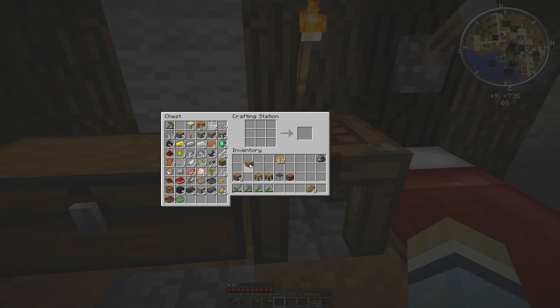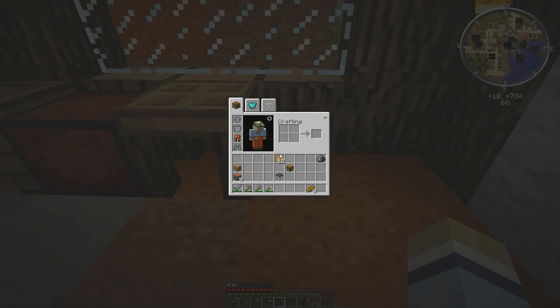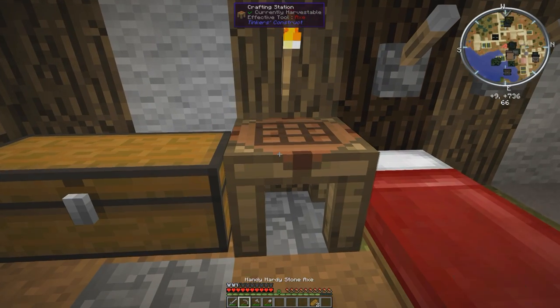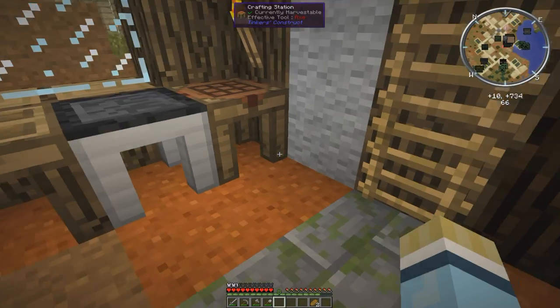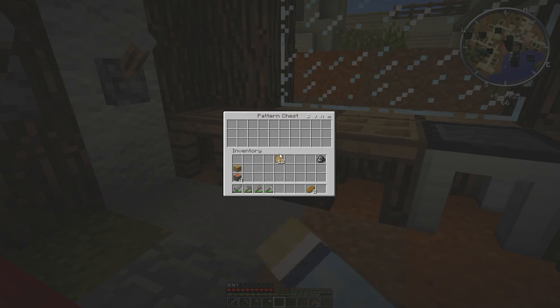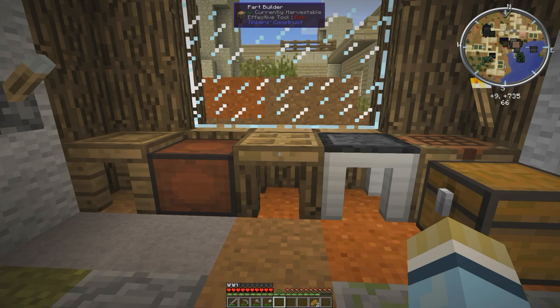We're also going to need a secondary chest I like to keep by. Stencil table first — we're going to put it here. Then we're going to put our part builder here, our pattern chest in the middle, our tool forge here, and another T-Construct workbench here. Then we're going to put our last chest over here. So we fill this with patterns. Now we need cobble — we don't have any granite, so I'm going to go out real quick and grab some cobblestone, because we need cobblestone for this to make parts.